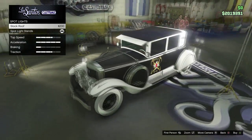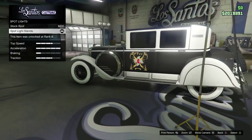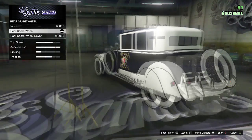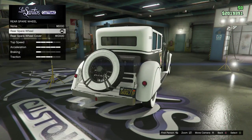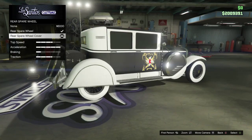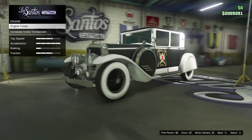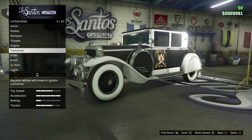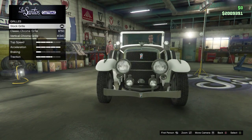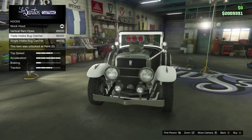On the sides you've got extra lights which are awesome and just add some little detail. You can also add spotlight stands, which I think makes the car look even better than it already is. Moving to the back, you can have no tyre, a tyre, or a tyre cover — I'm actually going to swap and put a tyre cover on, I think that looks a bit better. Then obviously you've got your engine tunes — we're going to max that out. You can also change your front grille if you want — personally I like the stock one.